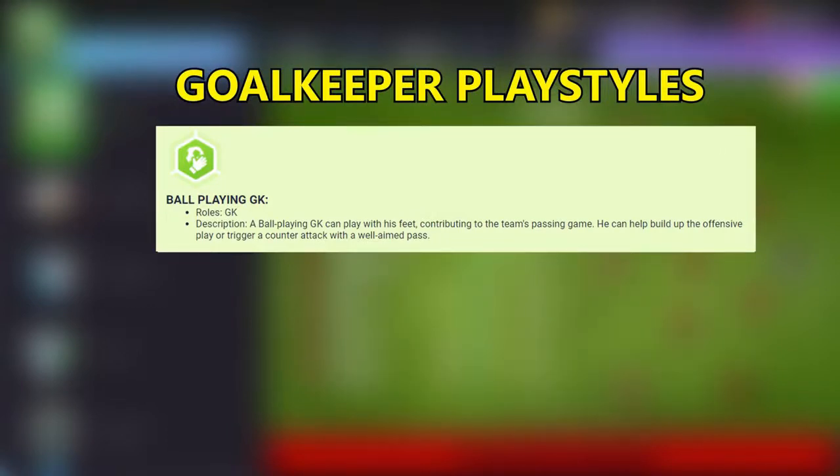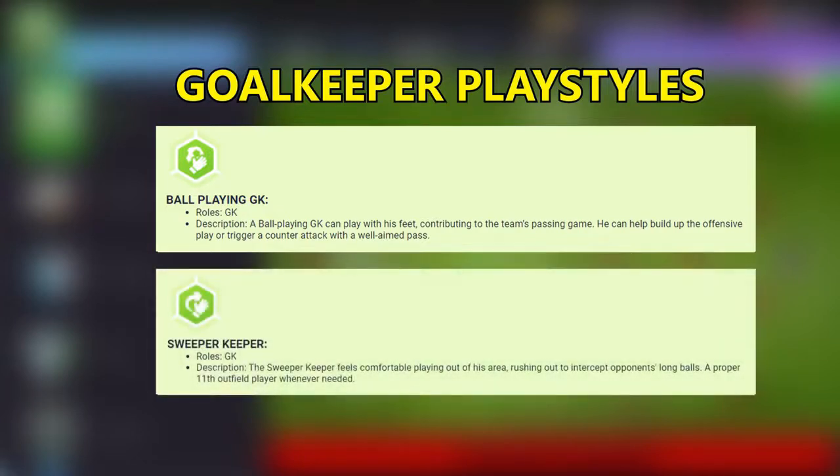Now let's talk about Ball Playing GK. This playstyle is only for goalkeeper. A Ball Playing GK can play with his feet, contributing to the team's passing game. He can help build up offensive play or trigger a counter-attack with a well-aimed pass.